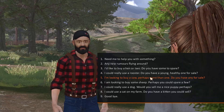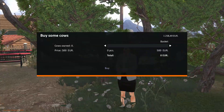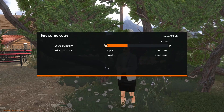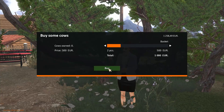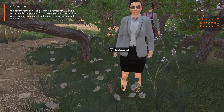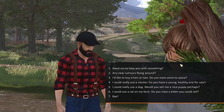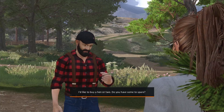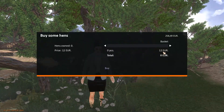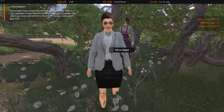Let's buy the cows first. I'm looking to buy a cow - perhaps more than one. Do you have any for sale? Sure, how many do you need? We'll deliver to your farm. They are 500 apiece - so I can only buy two. You bought some cows - you are truly a farmer now. Milk is a very valuable component of your menu - be sure to gather hay when you mow and store it in the barn. Hungry cows won't give milk. So we have some hay already. I'd like to buy a hen or two - they're only 12 euro. Let's buy six, that sounds like a nice round number.